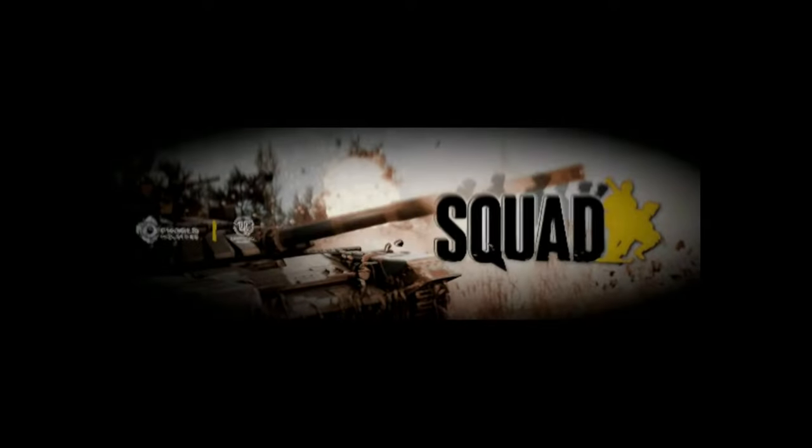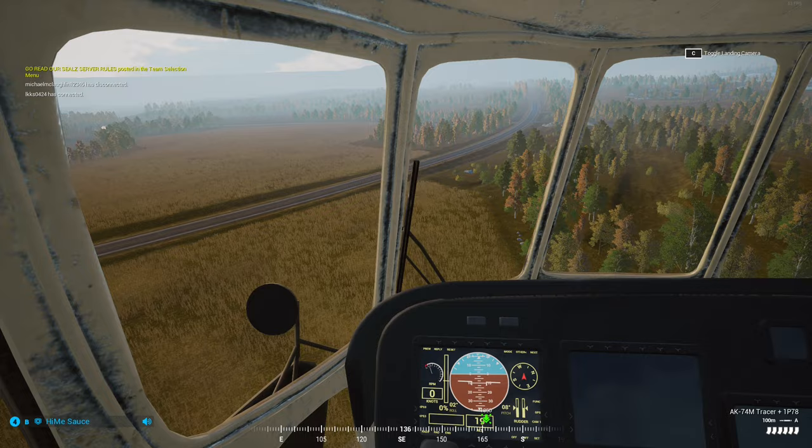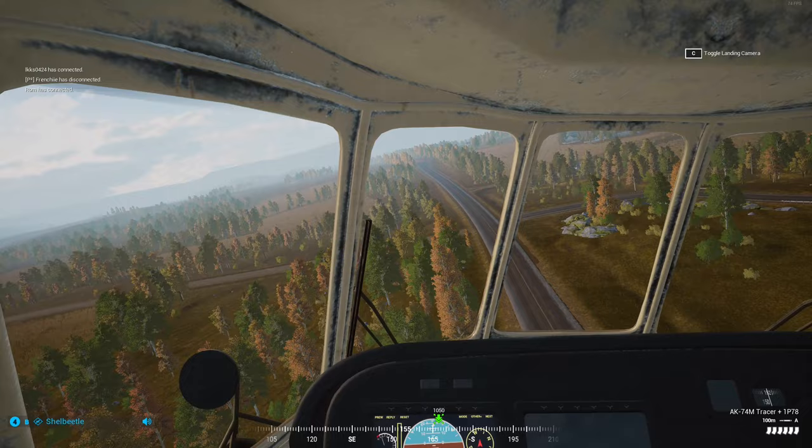What's up guys, my name is Kenny and welcome to Fobology episode one. In this video I'm going to go over the basic FOB mechanics for new players. FOB stands for Forward Operating Base. FOBs are the heart and soul of the squad match. At its core, FOBs provide a spawn point for your entire team to spawn in and rearm.